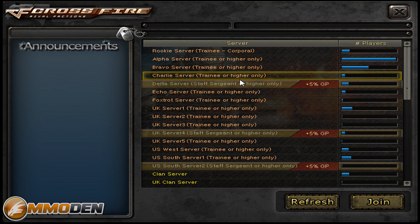Hello everyone and welcome to another episode of Inside the Den. Today we're going to take a look at Crossfire Rival Factions — a free-to-play tactical first-person shooter MMO. Let's get started.